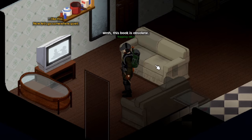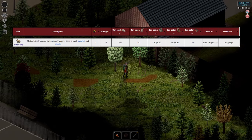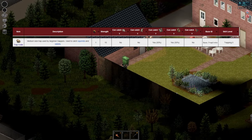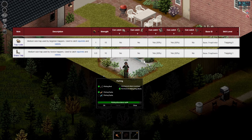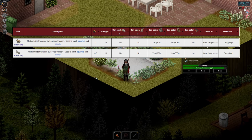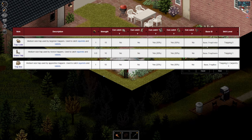Once you've learned those other recipes you might be tempted to start building the better traps, but it's honestly quite surprising how they stack up when compared directly. The trap crate you start with has 15 strength — essentially its HP before being destroyed — and a 30% chance of catching rabbits or squirrels. A snare trap, which requires level 1 trapping, only has 10 strength but the same 30% catch chance, so there's really no point using it. The trap box, which requires level 2 trapping and level 1 carpentry, has the same 15 strength and the same 30% chance for rabbits but 5% less chance for squirrels — so again, no point using it.